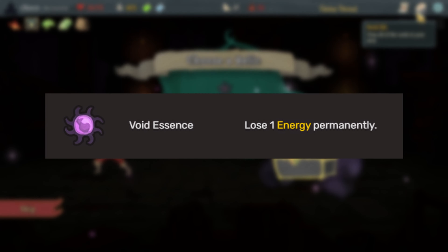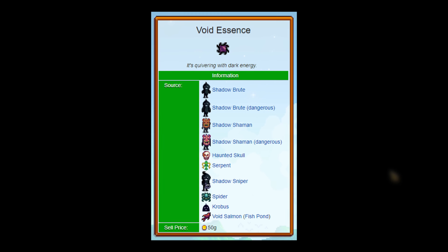The Void Essence Blight that you can obtain in Endless Mode is the Void Essence dropped by some of the monsters in Stardew Valley.